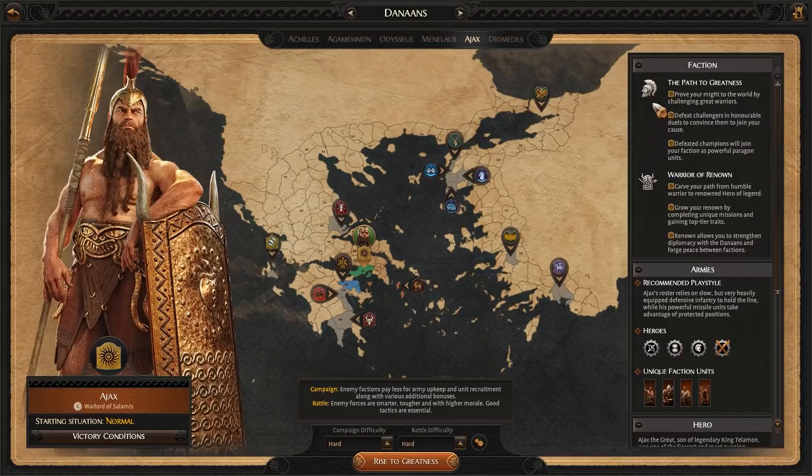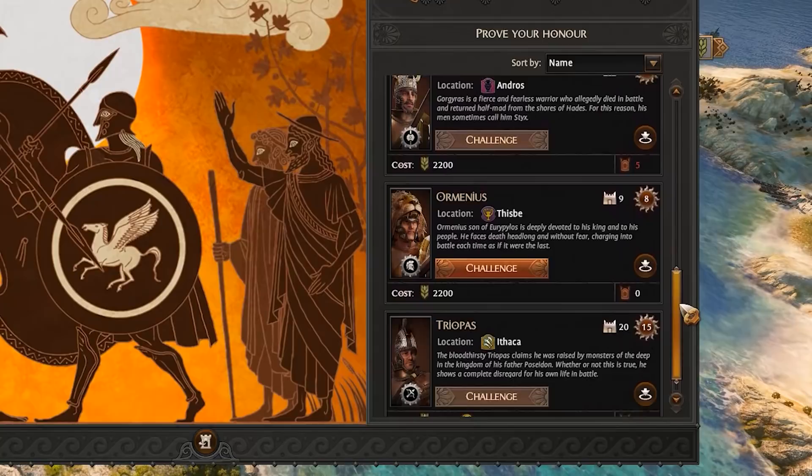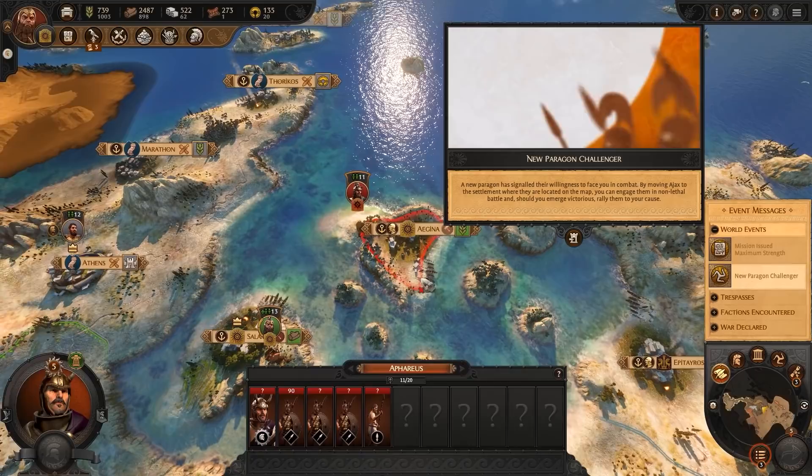Ajax is a little different in his recruitment methods. Why bother training elite soldiers when you can discover the best of the best and beat them into submission? Ajax walks the path to greatness and must prove his renown by challenging Paragons to mock duels. These are unique characters with their own sets of strengths, and can be found throughout the world. Remember, nothing worth having comes cheap, but battling Paragons is a costly endeavour.